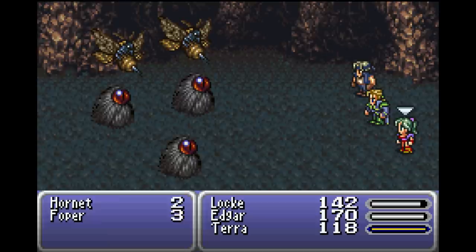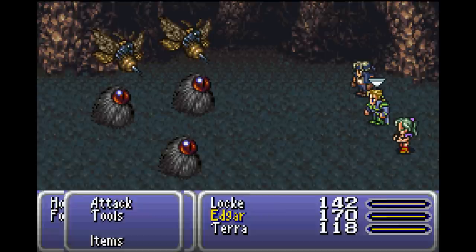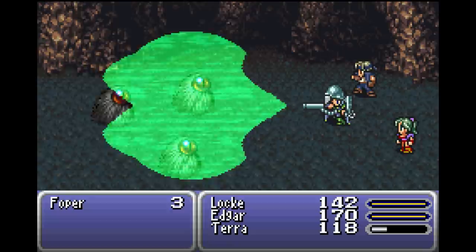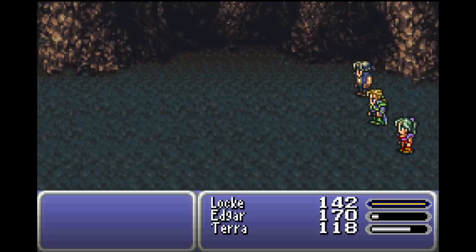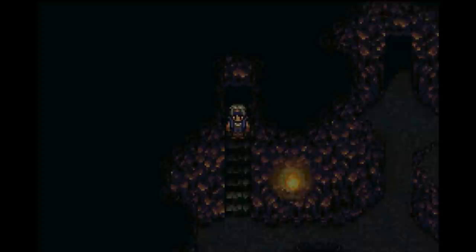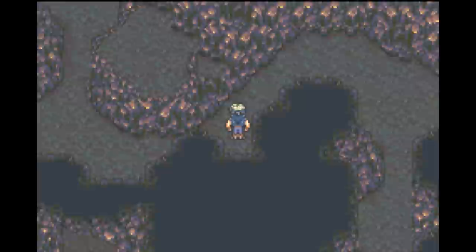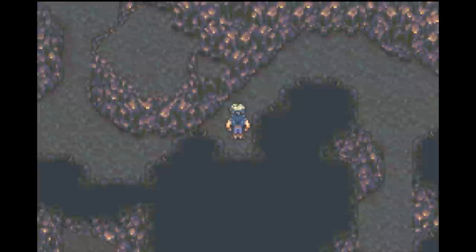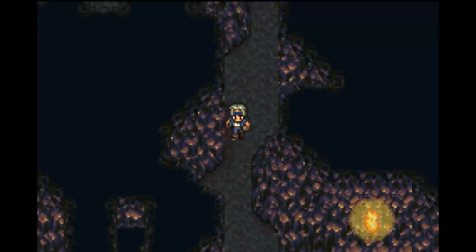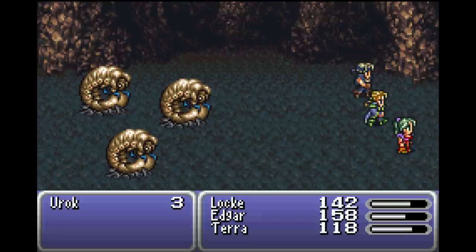I feel like I probably still miss like 20-30% of these optional chests. I do wonder how Terra's going to get more magic. Edgar could just one-man-army it at the moment. Having the gill to get those two pieces of equipment for him was nice. I think my favourite thing so far has got to be the soundtrack - soundtrack in first place, and then the writing second. I'm liking the writing so far.